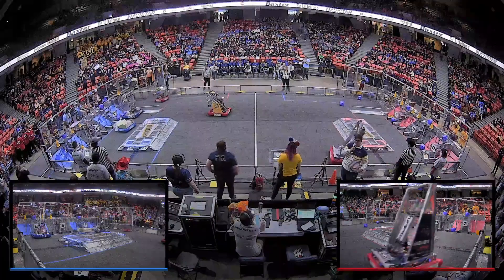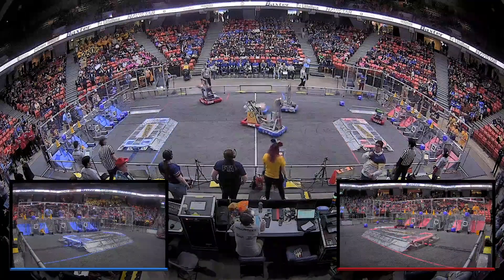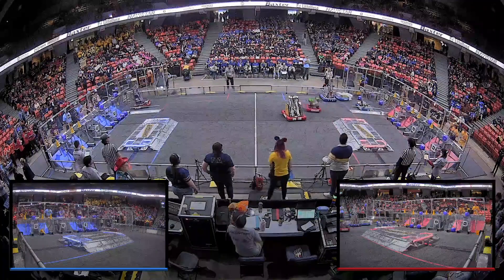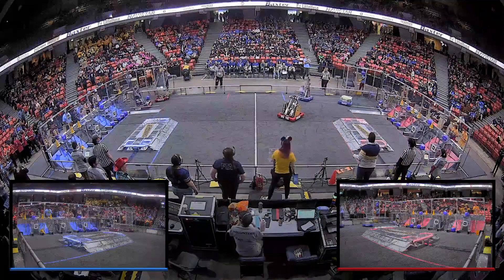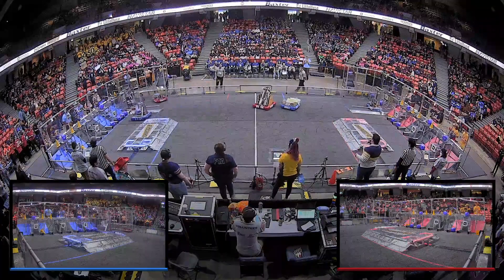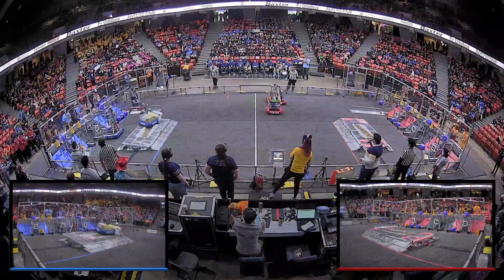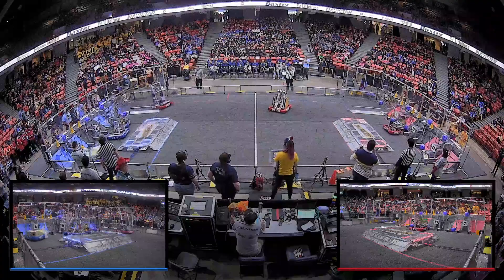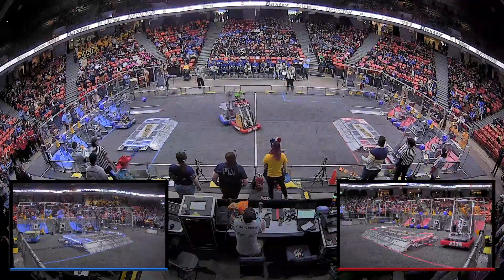Red Alliance now pulling ahead 74-70. Blue Alliance scoring another game piece, rocketed ahead as well. These two alliances, 1 and 7, are neck and neck. 2506, Saber Robotics, trying to block Milwaukee United. Meanwhile, Winnovation collides with Crobotics, who are headed over to the Red community and scored a cube in the low node.